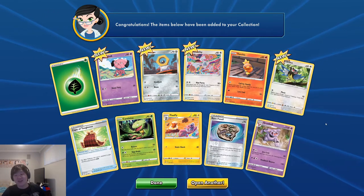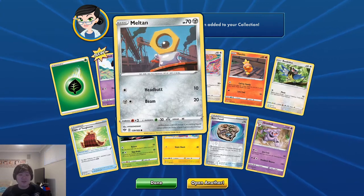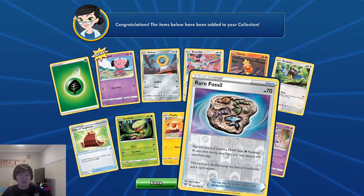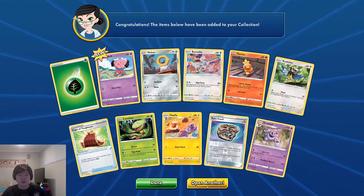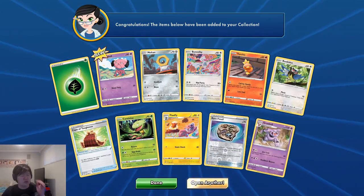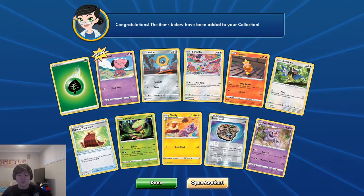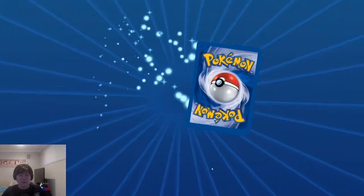Okay, stay positive, we got this. The rare fossil is pretty cool because we actually got a couple of fossil Pokémon — Dracozolt and Arctovish — in our IRL pulls, so hopefully we get some of those. Opening another one!